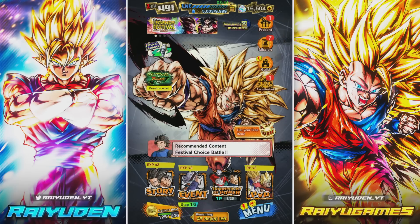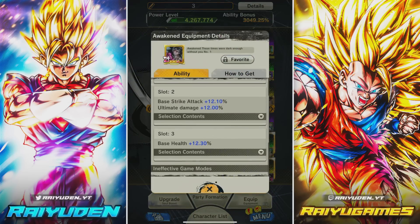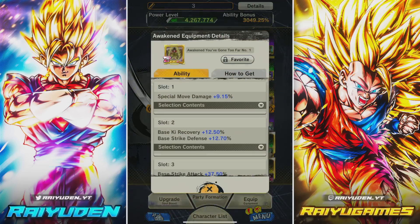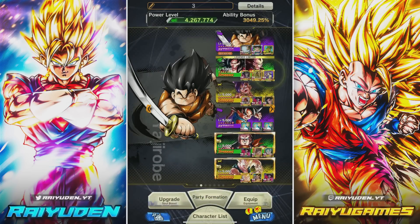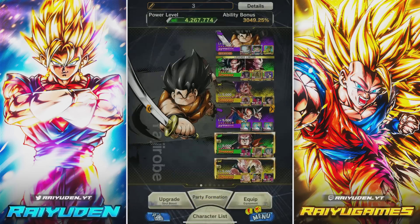We're going to have the tag-switch Super Saiyan 4s. Same idea as before: powering up their special move with some additional strike attack here, and over here buffing special move strike attack as well.